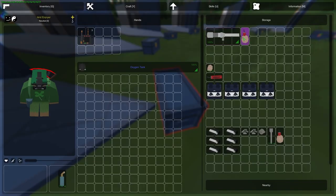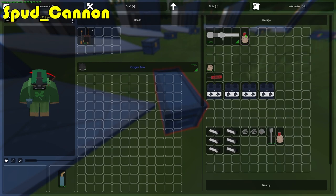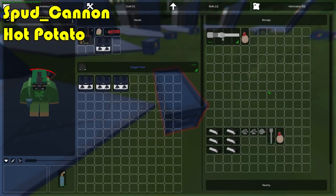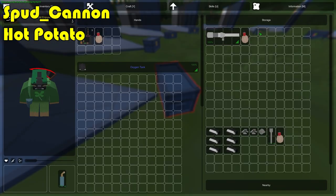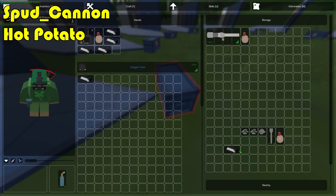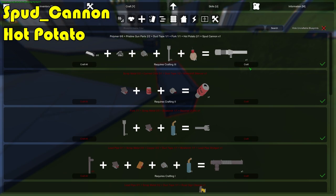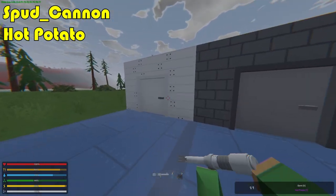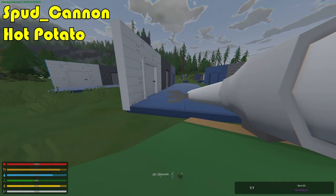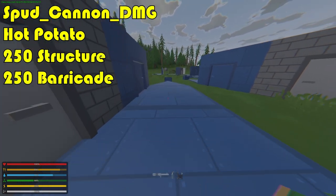Moving on to the spud cannon, which is a rocket launcher loaded with hot potatoes. To craft a hot potato you need one potato, one dynamite explosive, and four sacks of gunpowder — giving you one hot potato. To craft a spud cannon you need six polymer, two pre-steam gun parts, one duct tape, one fork, and one hot potato. Note that crafting uses one hot potato, so it gives you a spud cannon that is not loaded.